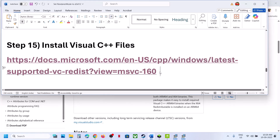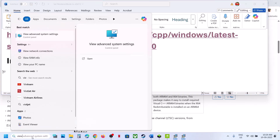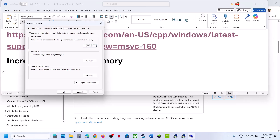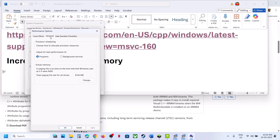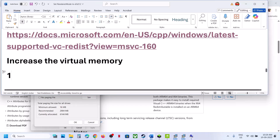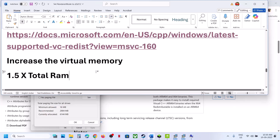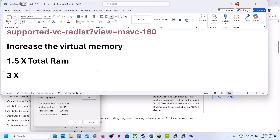The next step is to increase virtual memory. Type 'view advanced system settings' in the Windows search box, click on it, go to Advanced, click the first Settings button under Performance, go to the Advanced tab, and click Change. Uncheck the automatic box, select Custom Size, and choose the drive where the game is installed. Initial size = RAM (GB) × 1024 × 1.5 MB; maximum size = RAM (GB) × 1024 × 3 MB.